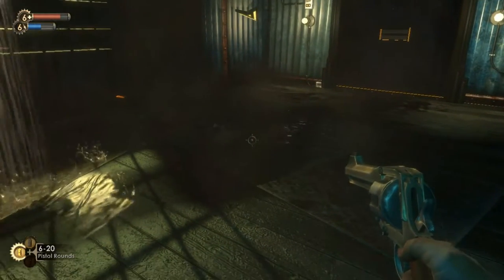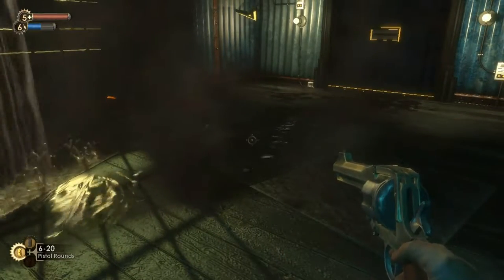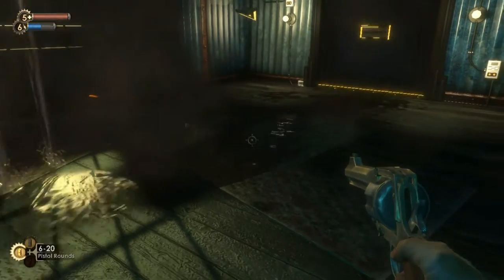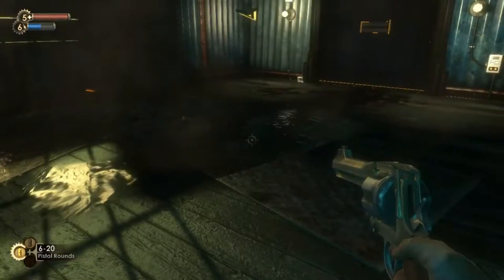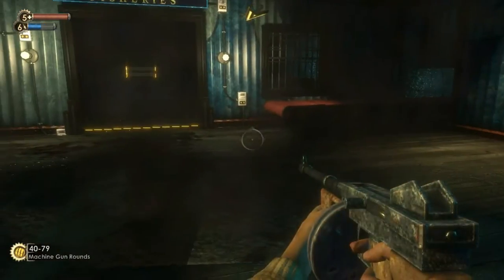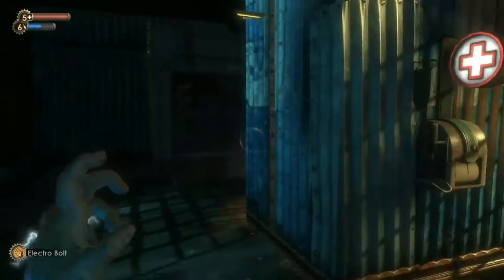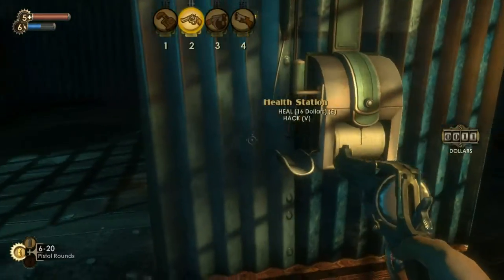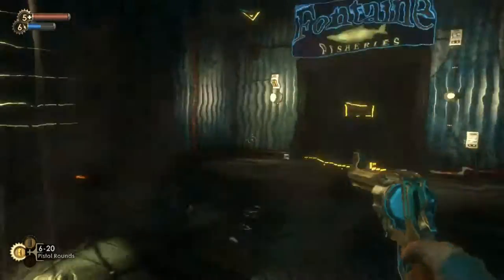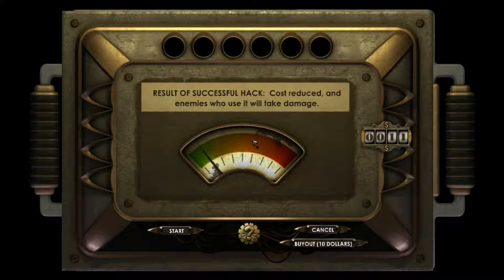I don't really remember what the controls are actually. I'm trying to figure this out. I'll be right back. Okay, I'm back and I figured out how to do everything, it wasn't hard. I want to hack this thing so maybe if there's the female splicer in there she can't heal, and if she tries to, then she'll get hurt. Because it reduces to enemies who use it will take damage. So let's try and hack this.